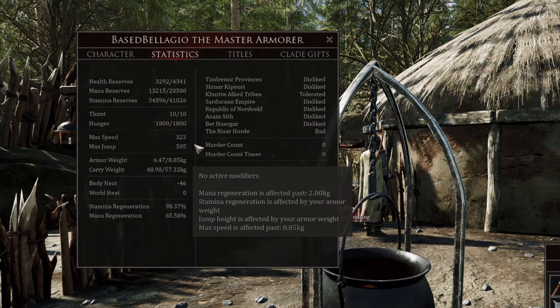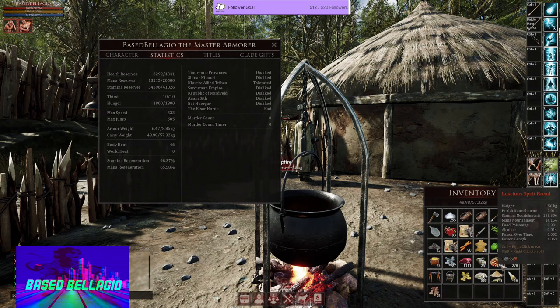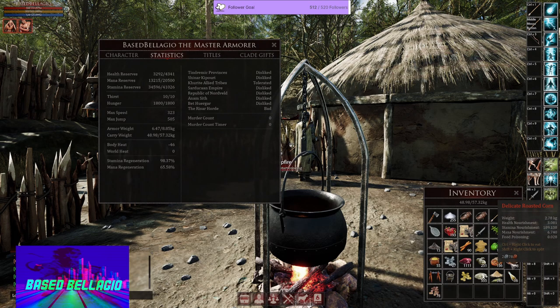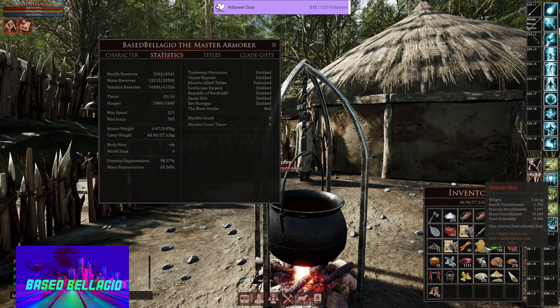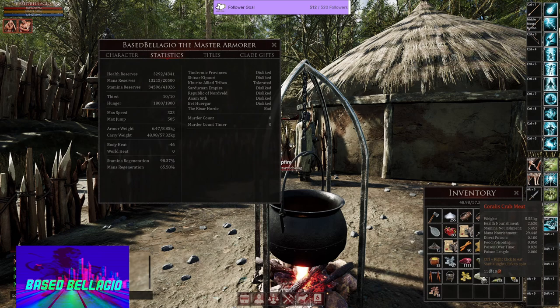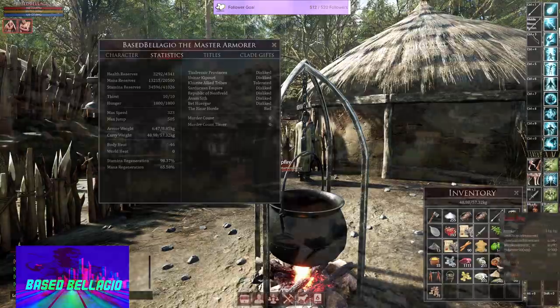When you eat food — I have some luscious spelt bread and some delicate roasted corn — you see that most foods, and even non-foods like human skin, have different values of health nourishment, stamina nourishment, mana nourishment, and other things too: alcohol, direct healing, various things. With the combinations of these things, you get various foods.